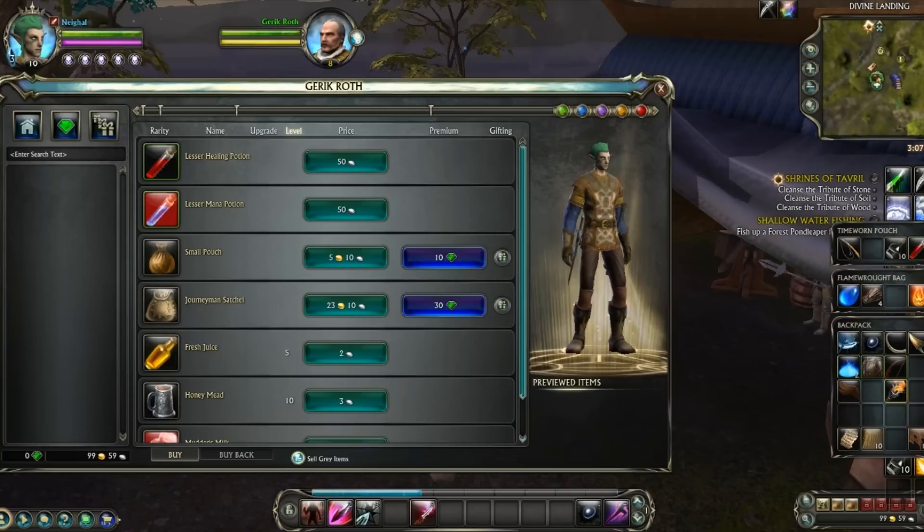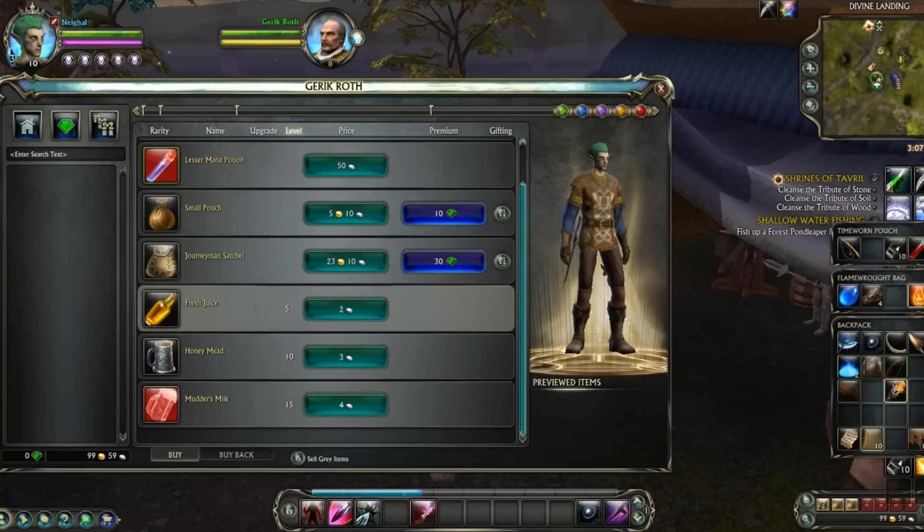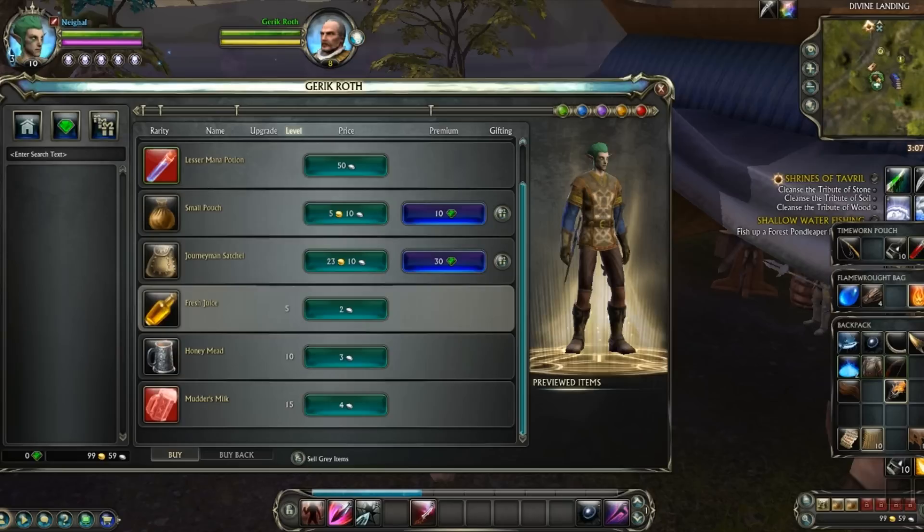In any given MMO, you're going to want to buy things in-world. You do this through the in-game currency. If it's a fantasy setting, it's going to be the usual gold, silver, bronze denominations. Thing is, as you progress in the game, the items that you want, or sometimes even need, are going to cost more than the average casual gamer can get through the normal quest lines.